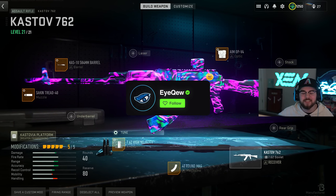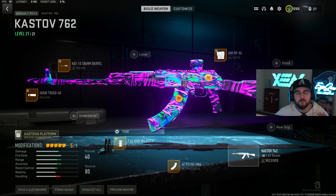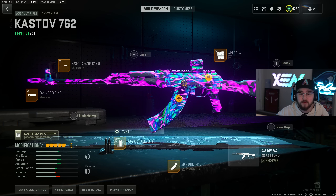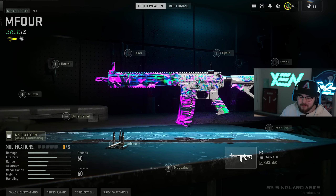Overall that's my full build for the Kastov 762 assault rifle in Warzone 2 Season 6. This was the best assault rifle in the entire game, and even after the nerf it's still up there in that conversation. Go through and give this whole build a try. That is loadout number three on the list.